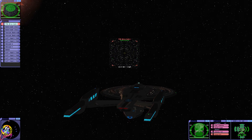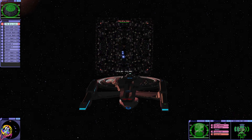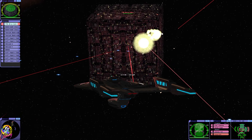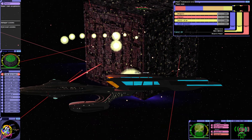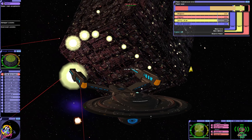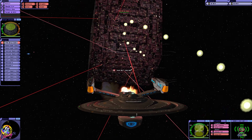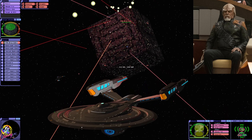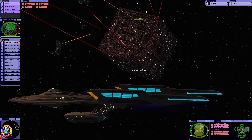Our fleet is smaller than the one we saw at Wolf 359. There are some limitations with the game engine — I've had a few issues if I make it any bigger. But I'm confident. We have quantum torpedoes this time, we also have the newer style photons which are more powerful. Our shields are more powerful, and our phasers are more powerful.